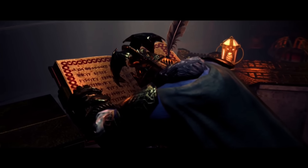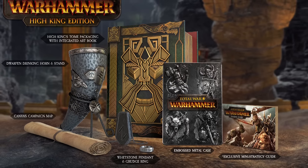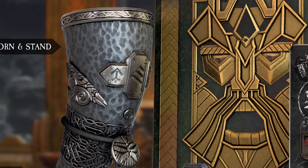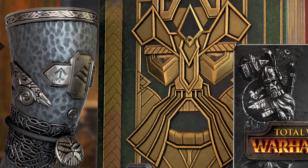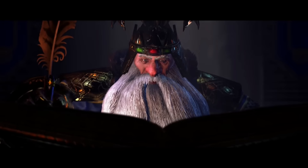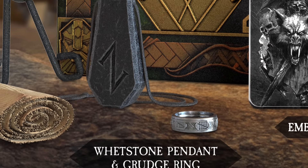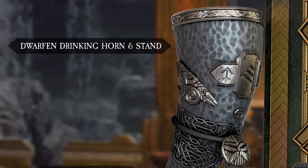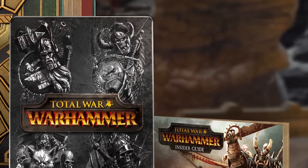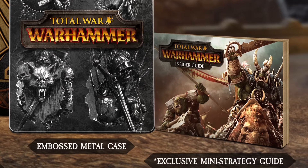Also available is the Total War Warhammer High King Edition, modelled on the legendary Book of Grudges. The High King Edition will ship in a large ornate presentation box, featuring metallic gold and 3D sculpted detail in iconic Dwarfen style. Contained within is a host of treasures guaranteed to sate the gold lust of the mightiest Dwarfen High King, including a Grudge Ring, Slayer's West Stone Pendant, Dwarfen Drinking Horn and Stand, Canvas Map, Integrated Art Book, Metal Case, Insider Guide, and Chaos Warriors Race Pack.